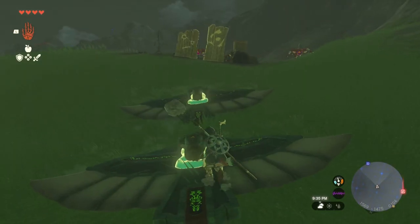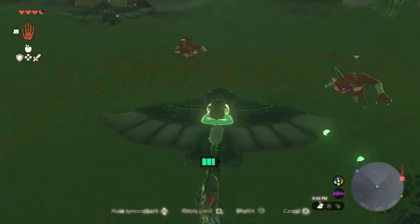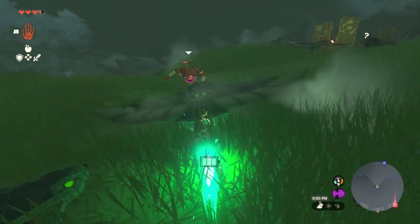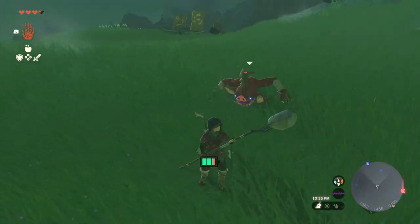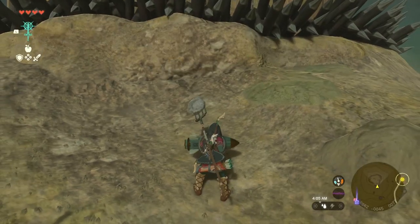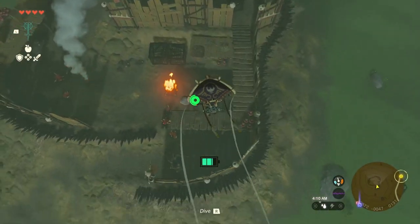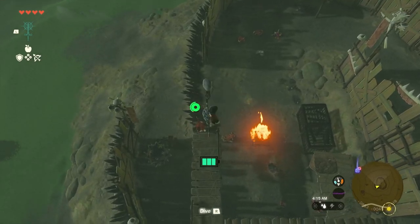Rocket Wing also hurts regular enemies as well. Fly Rocket Wing 1, take him away. Rocket Wing 2, knock him over. Rocket Wing 3. I took enough abuse from him. Rocket Wing 4, avenge me. Another way to use the rocket offensively is to fly up high while it's attached to your shield and start sniping enemies from up high with your arrows.